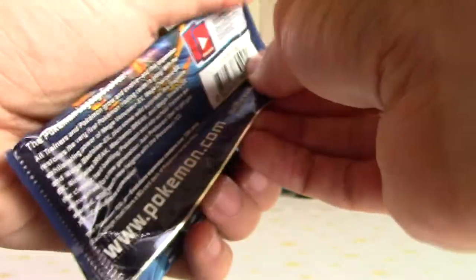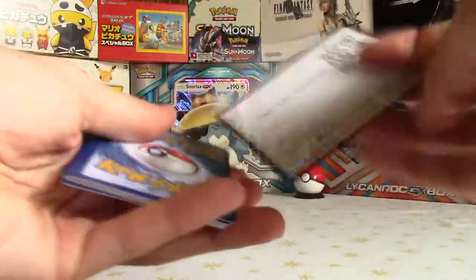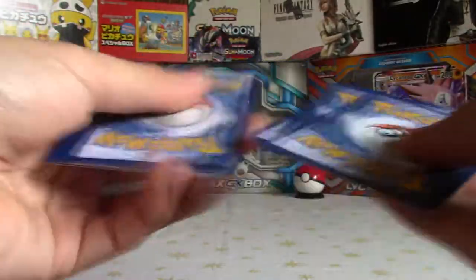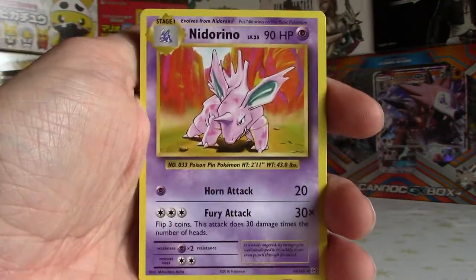Got an Evolutions pack again now though, so hopefully we'll get something sweet in this. Oh come on Evolutions, open up. There we go. Got there in the end. It's a white code - but you never know anymore. Leave a like, comment and subscribe if you're going to take that code. Let me know what you get on the online TCG with these codes, will really help me out.